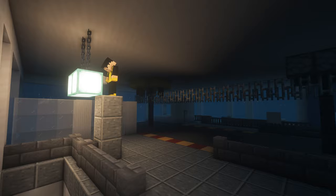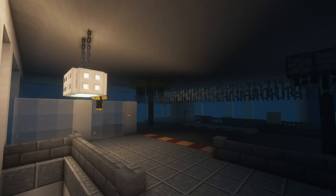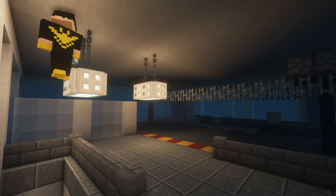Lighting is installed in the building. For the cable car, I chose to use sea lanterns with iron trap doors as it gives a mechanical vibe to the place.